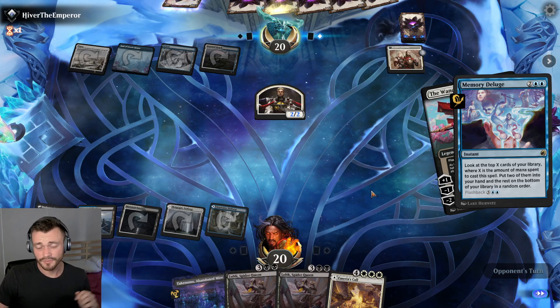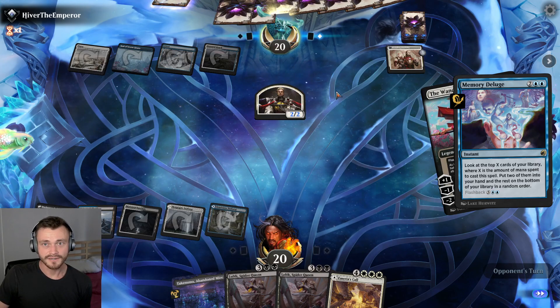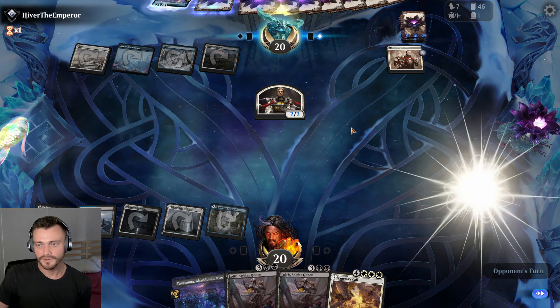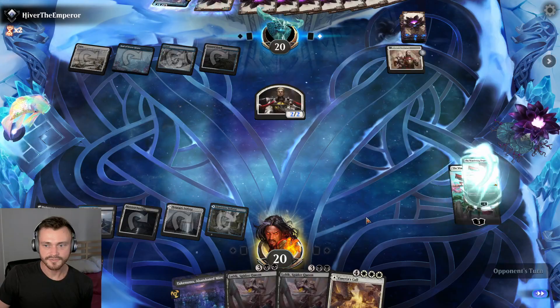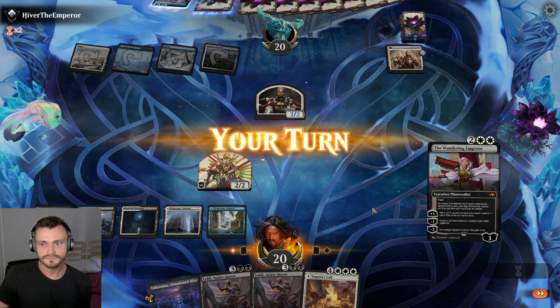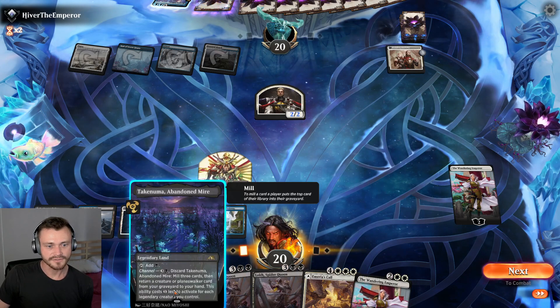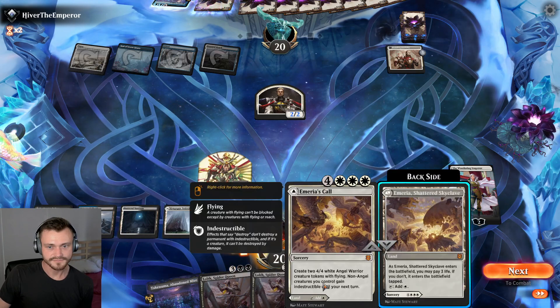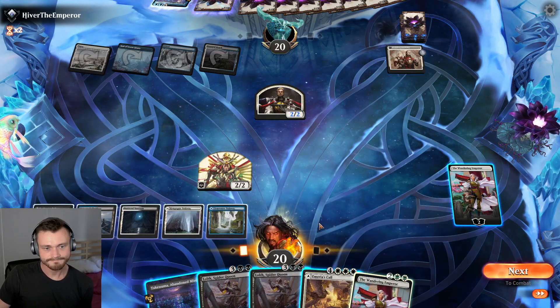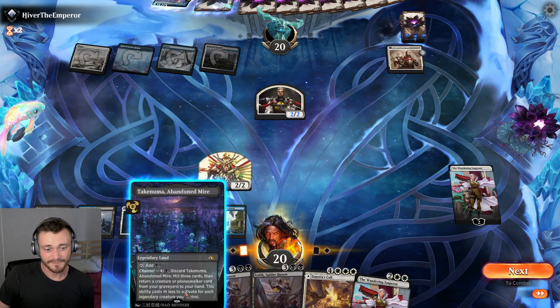Looks like we'll end this coming turn with both the Wandering Emperor and Lolth — not a bad place to be, despite an ugly start by us and a slow start by the opponent. Actually kind of in this game. Yeah, I can create a Samurai here — backup, not bad. Are they just going to kill this? Should we save Takauma and play it as a land? Probably just play it as a land because we have backups to everything anyway.